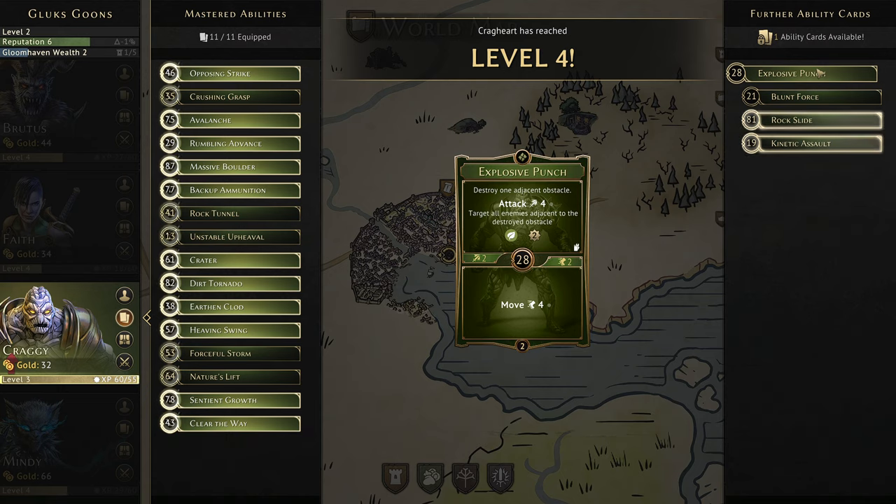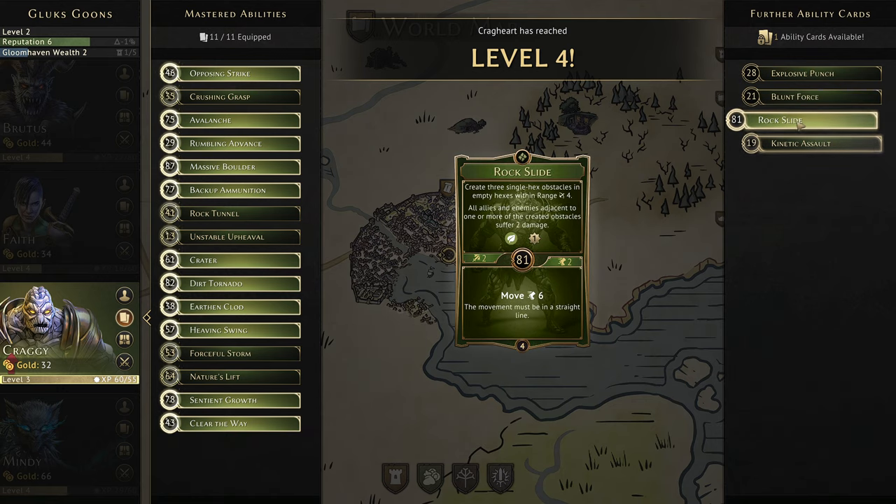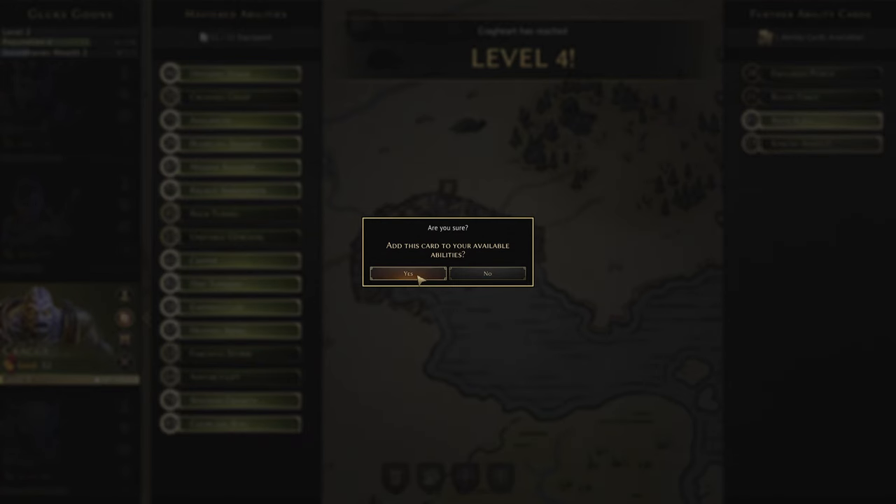Let's see if there's anything else we want. Blunt Force seems really strong — attack four plus four attack if you burn elemental energy. But I think creating three single-hex obstacles in empty hexes within range four, where all allies or enemies adjacent to one or more of the created obstacles suffer two damage, is really powerful. The hexes don't have to all touch one another, so we can attack up to probably ten or more creatures with three non-adjacent hexes. That sounds like a pretty great card.